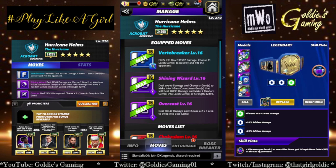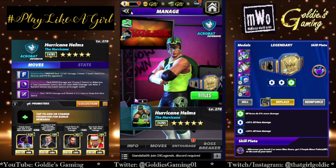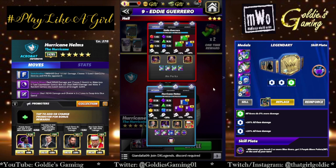Let's take a look at the four-star build. We're bringing in purple two, which is Overcast — 7 MP, deal 78,549 damage, and choose a 2x3 area to swap into blue gems. We're going to run this alongside the Shining Wizard and the Vertibraker. I'm going to pretend he doesn't have the plus two and run double purple MP trainers — Woods and Vince. It's going to take a little board luck, but I think we can trigger everything on turn one. We're keeping ETV Seth and Santa Hogan, and the key is the smoke plate, which I've equipped. Belt is the same.